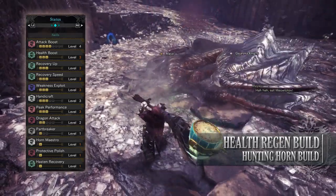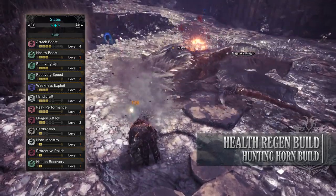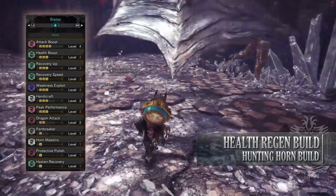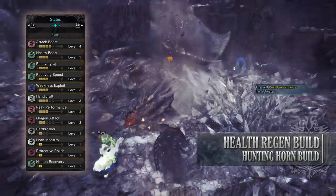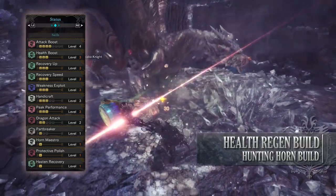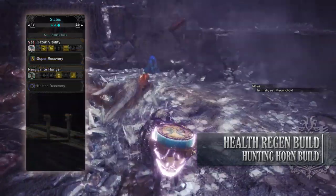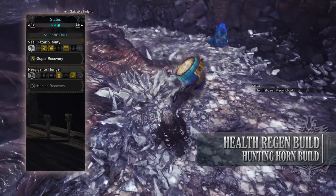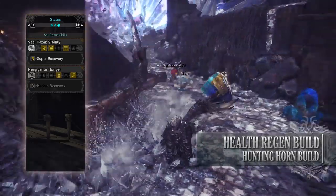You'll have Part Breaker level 1, a byproduct of the gear that helps with breaking monster parts. You have Horn Maestro level 1, which increases the duration that song buffs remain in effect, Protective Polish level 1, and Hasten Recovery level 1 — normally the Nergigante set bonus but also found on the Empress Royal Ruin — allowing health restoration when attacking a monster. Finally you'll have the Vaal Hazak Vitality set bonus: Super Recovery, allowing the entire health bar to restore over time passively — a constant heal over time.